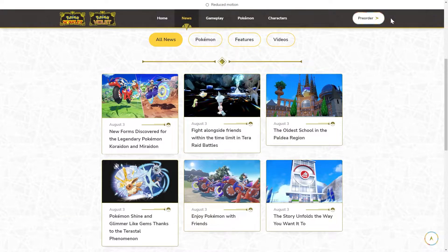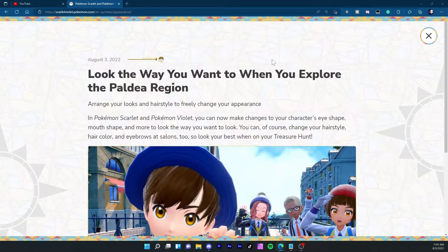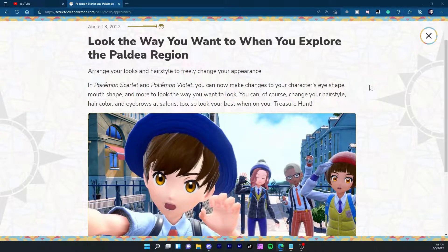My thoughts on the Terastal designs: I think they could have been a lot better. I don't think they needed the crystal things floating over their heads — if they had made the Pokémon into full crystallized versions of themselves it would have looked better in my opinion. Moving on to customization: we start off wearing the school's uniform, which is orange for Scarlet or violet-colored for Violet. You can arrange your character's looks, eye shape, mouth shape, hairstyle, hair color, and eyebrows at salons.